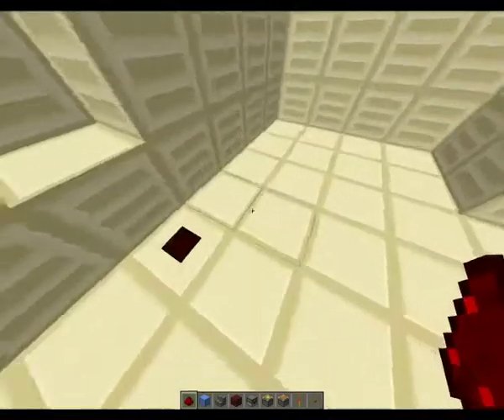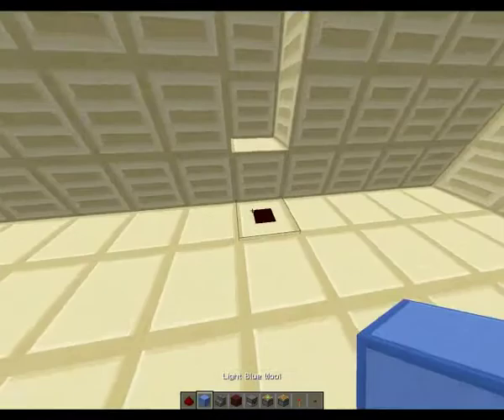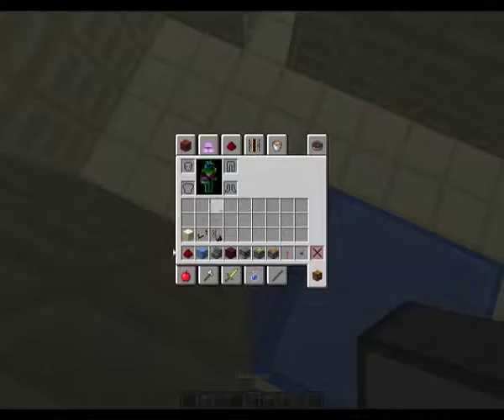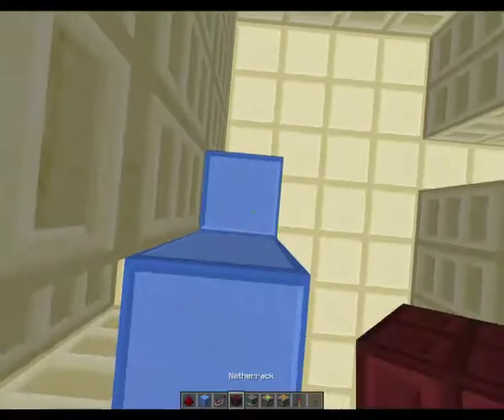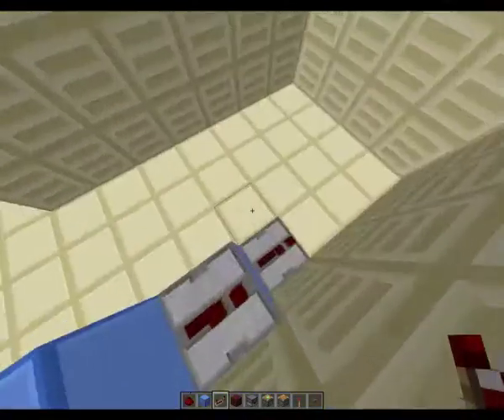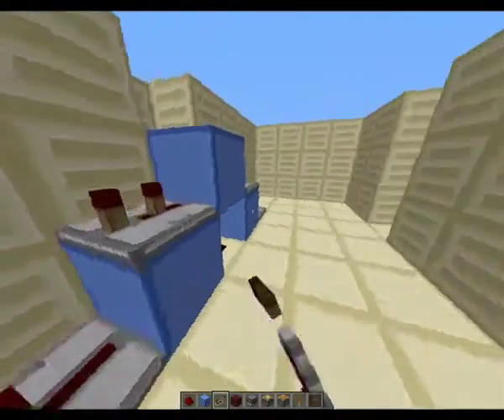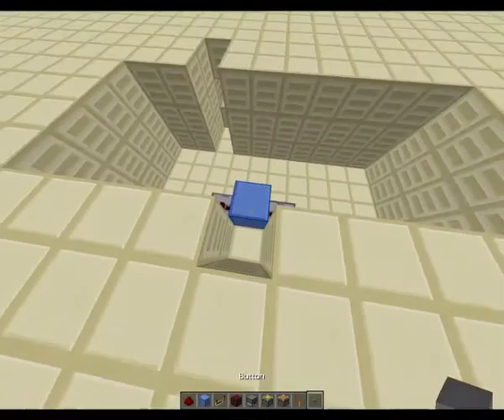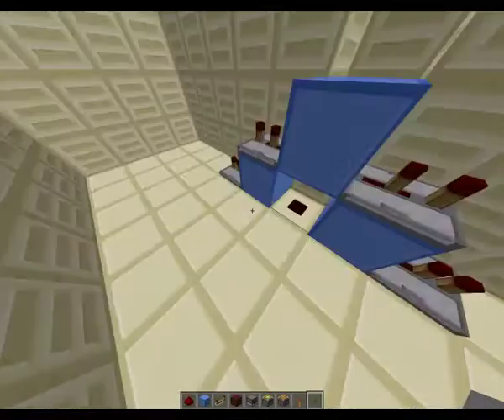it's going to be your redstone stem. It should be right here, you can see. Place blocks like this and place repeaters out from it — 4 of them. And place the top one to 2 ticks. I'm actually just going to place my button in right now because then I'm not going to have to put it in there later.